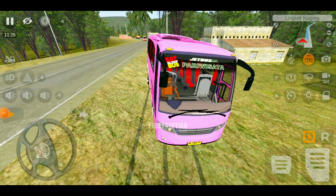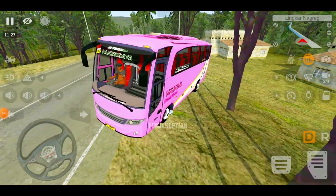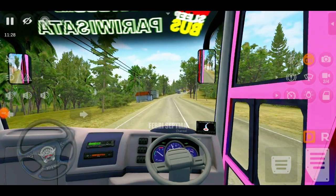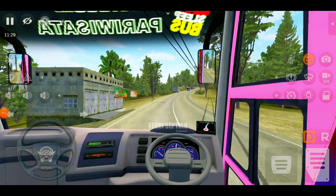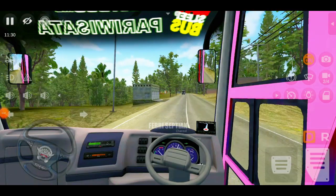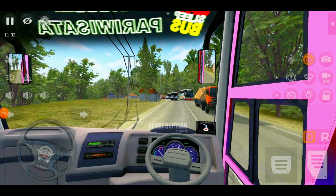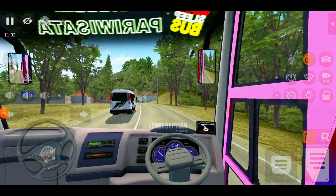Langsung saja kita buat test drive. Nanti kita akan bikinkan video perjalanannya di video terpisah, karena yang free maupun model medium seperti ini jarang banget. Kita sedang berada di jalur Nagrik, jalur yang terkenal akan pegunungan atau jalur tanjakan. Ini salah satu map favorit di game di versi 3.7.1.